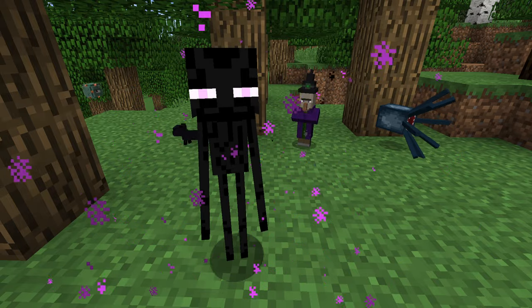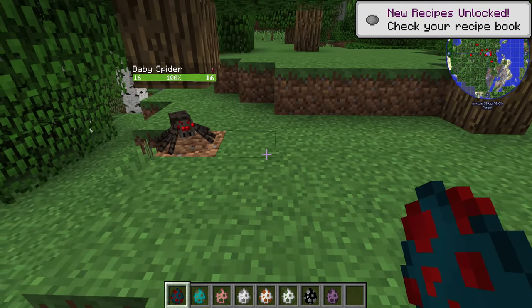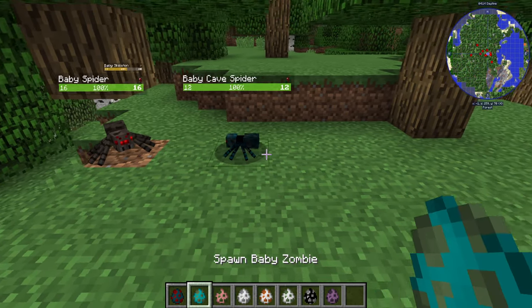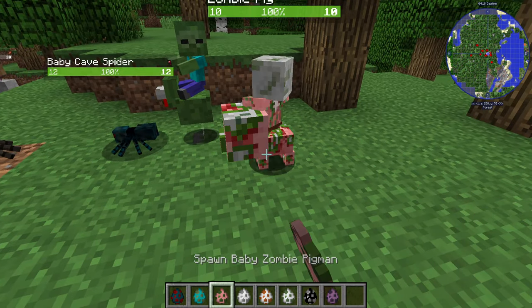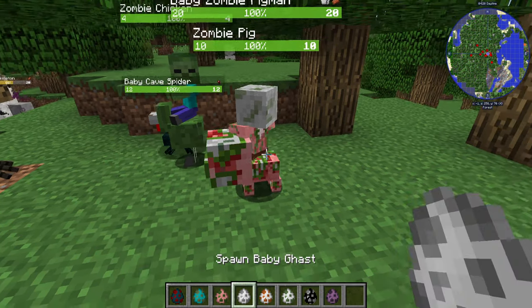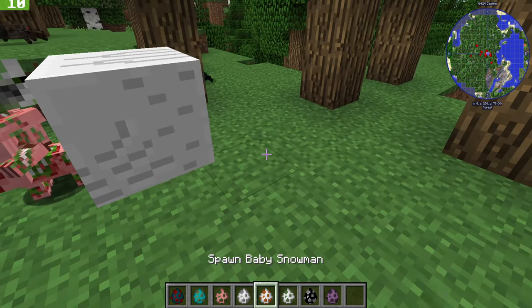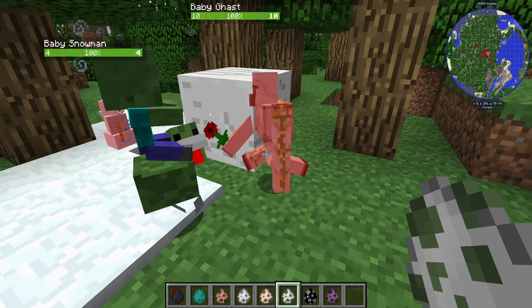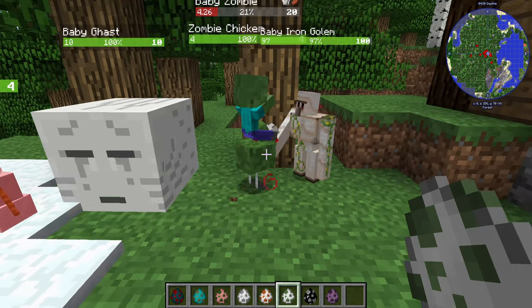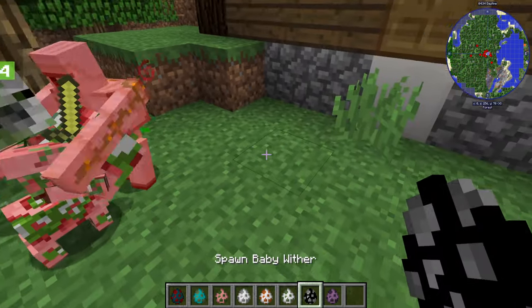There's practically a baby version of every vanilla mob now in this mod, and the ones with new abilities are the Baby Zombie, Baby Zombie Pigman, Skeleton, the Zombie Horse and more. There are also 8 new achievements, 18 new items, a new custom potion effect and a new zombie trap event, as well as allowing the zombie and skeleton horses to be bred together in-game. Most of the tiny versions of these mobs are super cute but they're still really dangerous, so don't be fooled by their appearance.